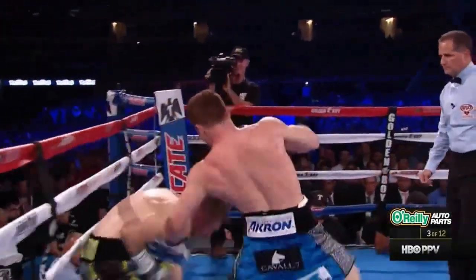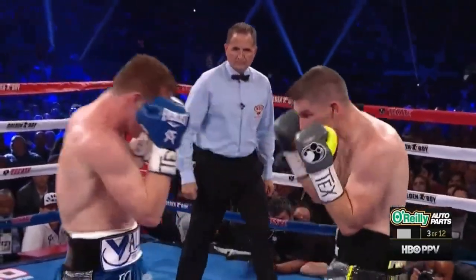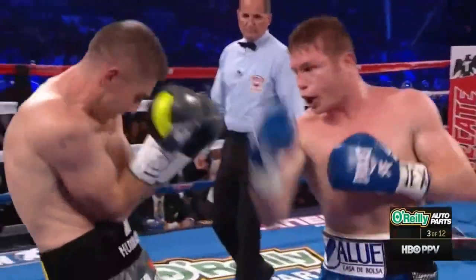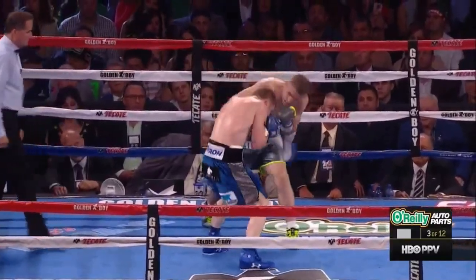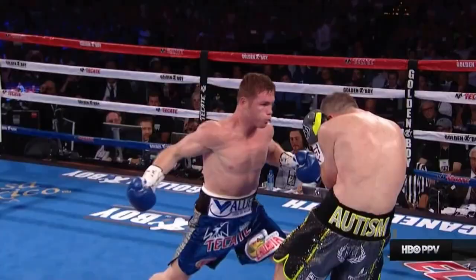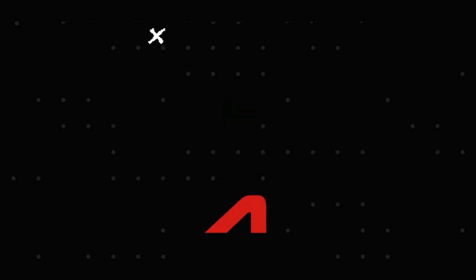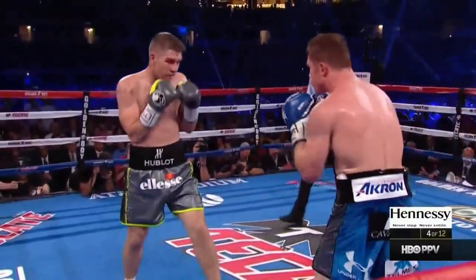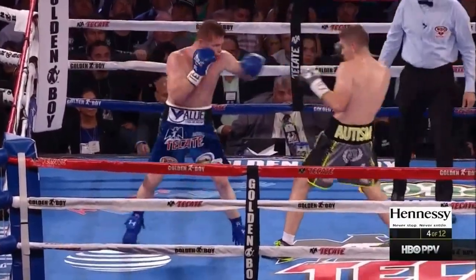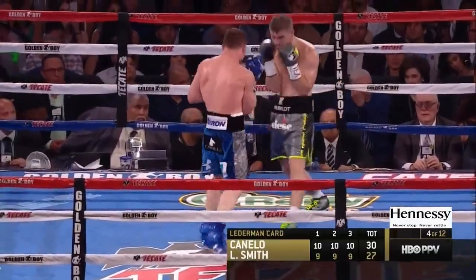Smith looks bigger than him. There haven't been many punches that have meant much, but that left foot meant something. Smith is not fleet-footed. Smith looks really conscious of blocking those body shots — like Mike Tyson style. Canelo goes with the right hook followed by the right uppercut, and he keeps moving forward doing the same thing. Seems like the same cut has reopened. I absolutely love that left jab and that right uppercut.